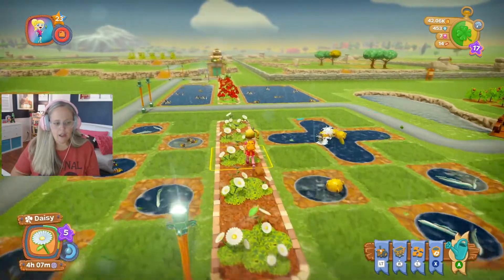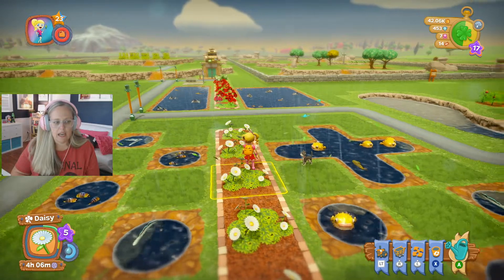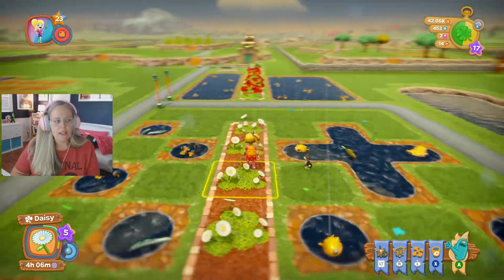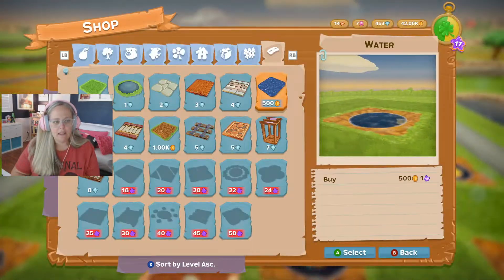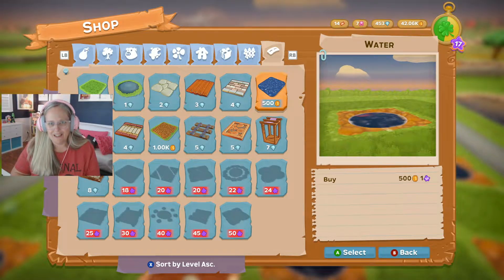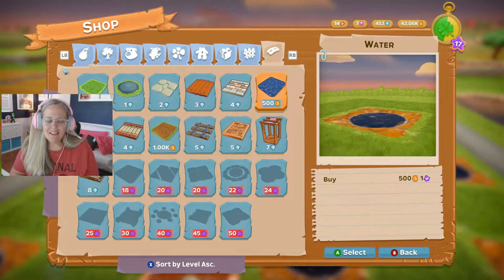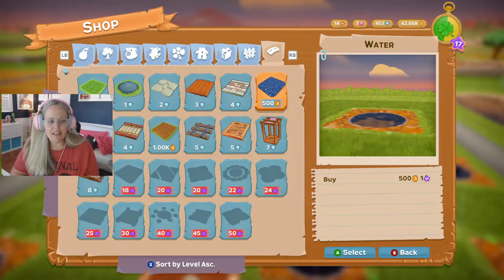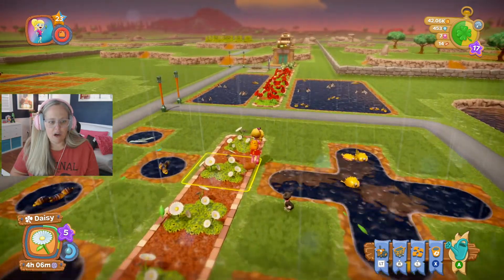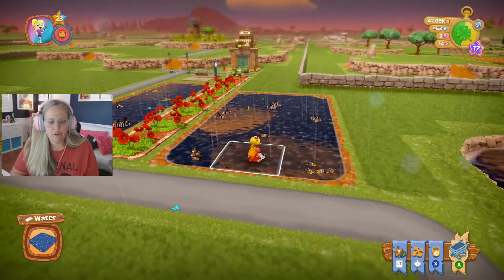The water tile — if you just want water and you just want to decoratively lay out your fish — you can find that under the paths. It's just this little 500 coin option. And that's what I used in these two ponds, which is why you can see there's no fish in those water sections.